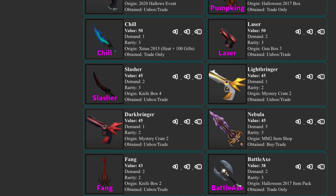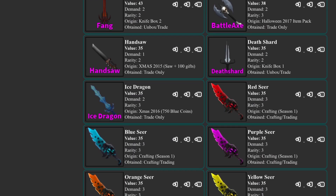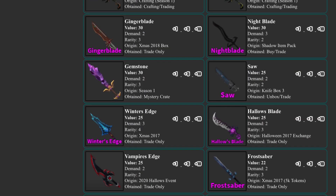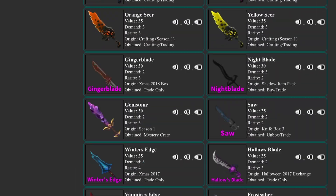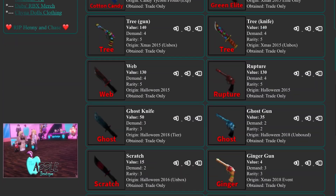Chill rose by 10 — it's at 50 again. Nebula rose by 5, which makes sense since the duping glitch was fixed and it's not getting duped anymore. Lightbringer and Darkbringer are up to 45 now. Hansa went back up 10. Everything else seems the same. I can't believe Saws is only 25 — that's kind of weird. That's everything in Godlies.